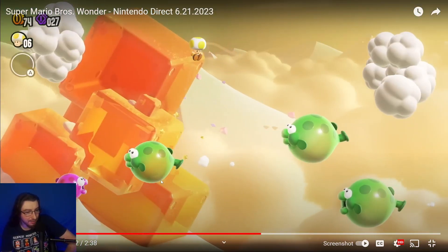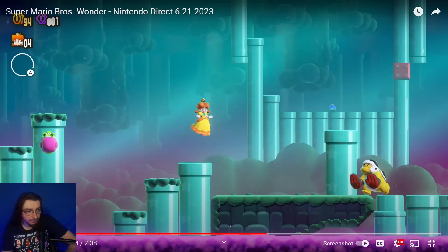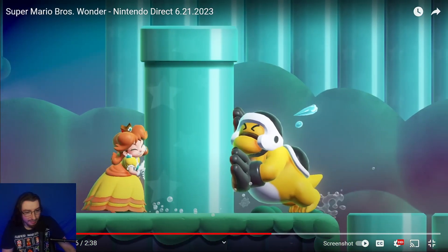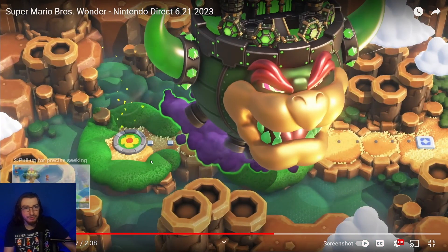There's a fish bouncing level where you have to bounce on all of these fish to get to the end. Then we have a foresty level with a sledge bro-looking dude with push hands — maybe he'll be a Push Bro. You can actually push the pipe, which is hilarious, and Daisy is winning this battle.